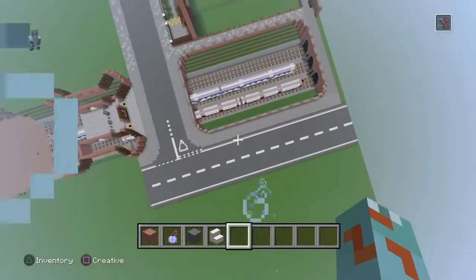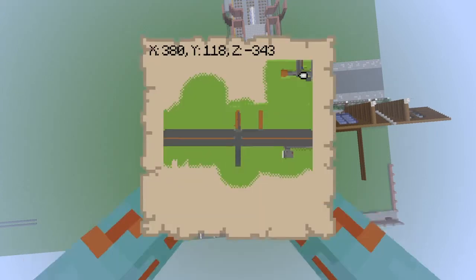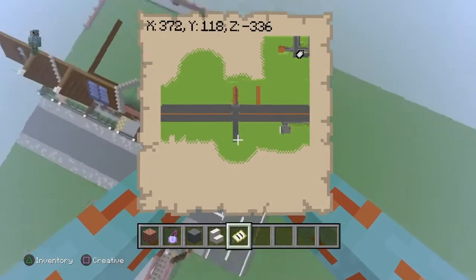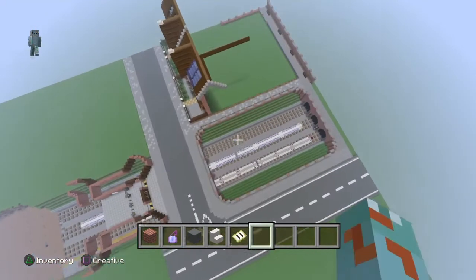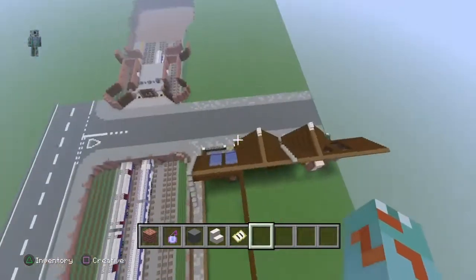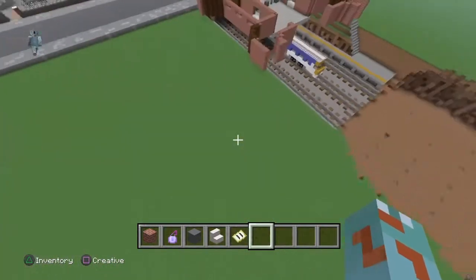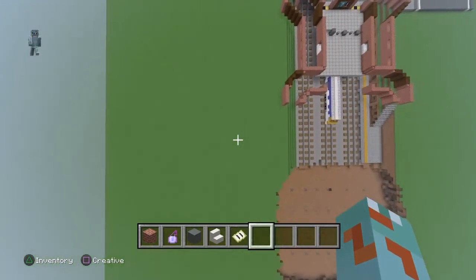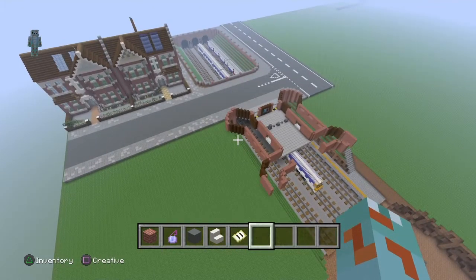That looks immediately better having a road there - it just looks so much nicer. Look at that on the map - how cool does that look? You've got this little gap in the middle for the trains, and then this is all housing. That'll be the gardens, and this area will probably be either shops or housing - I'm guessing a row of housing here, and then possibly a shop on the end.